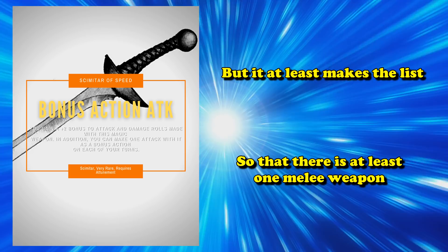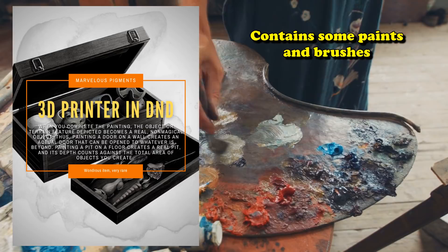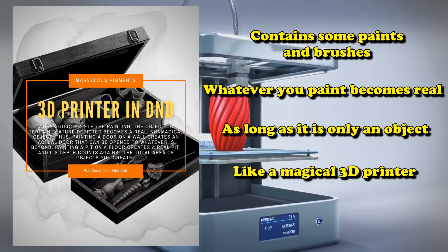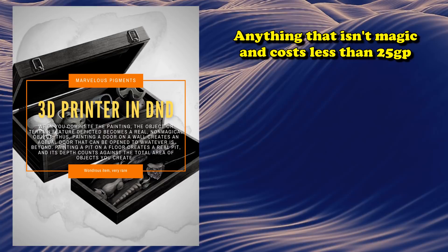At number 9 we have Nolzur's Marvelous Pigments. This is an item which contains a couple of paints and a brush that basically allows whatever you paint to become real, as long as it's only an object. It's kind of like having a 3D printer in D&D, only a magical one. So if you forgot to bring some lockpicks you can just make some. You can make copies of keys, vials, a canteen, a pole — whatever you may need, as long as it's not a magical item or worth more than 25 gold.